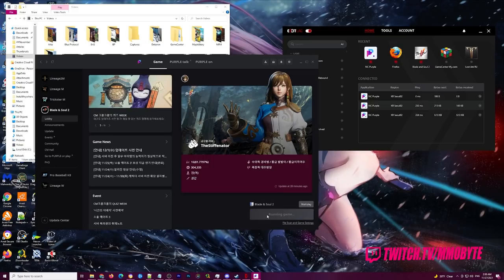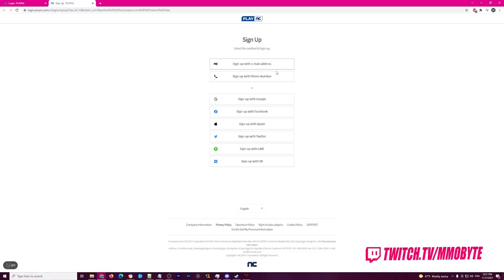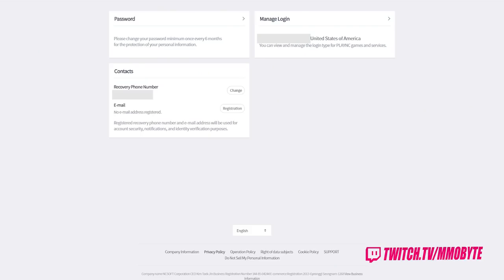At this point, you're going to need to do one additional step before logging into the game. Navigate to the PlayNC website and log into your account using whatever method you used when signing into Purple for the first time. Make sure your country is set to Korea, agree to all of the terms, and then log in. Make your way to your profile and go to your contact information. Here, you're going to want to set up your recovery phone number. This will allow you to get into the game in just a moment.